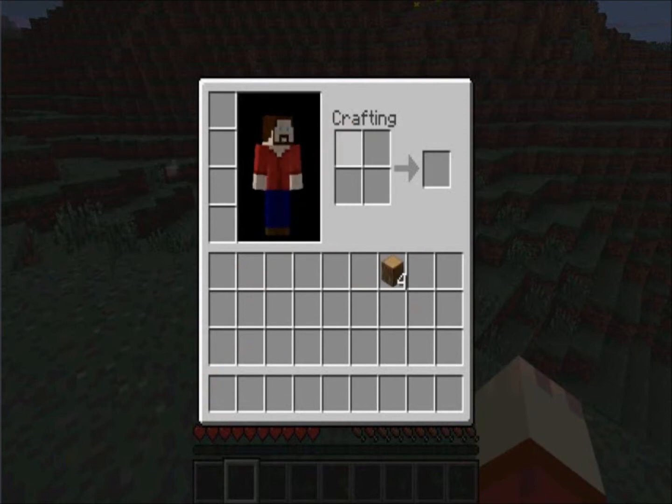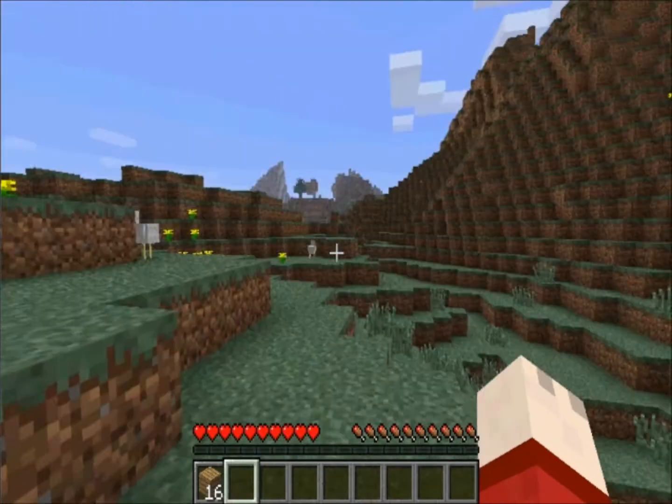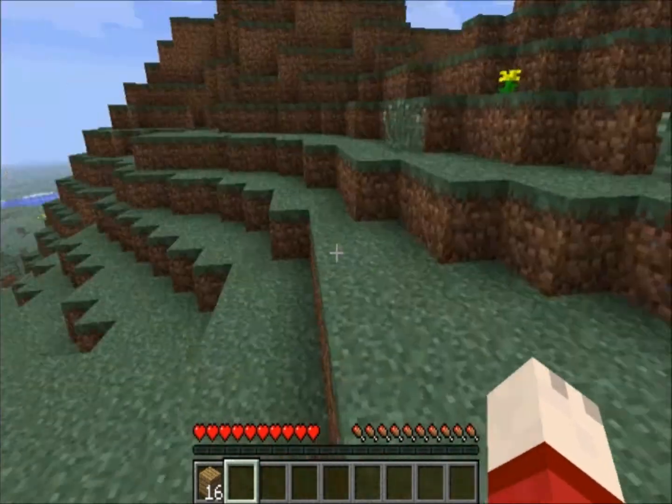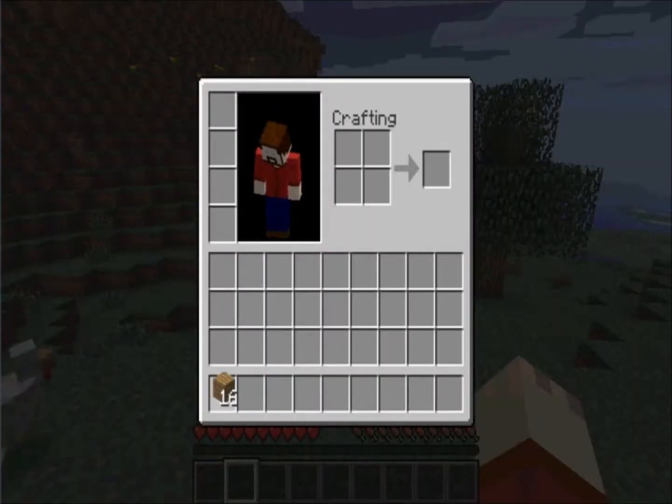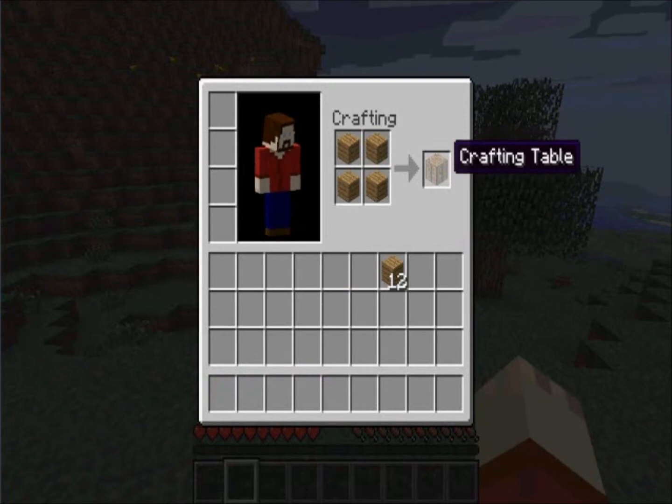Right here you see a 2x2 crafting area, which will give us something if we put items in. Take your wood, drop it in, and if you click on the product here, you will get planks. Each piece of wood will give you four planks, so go ahead and take all 16 planks. You can make a workbench in your 2x2 crafting area — put a plank in all four slots, and you get a crafting table.